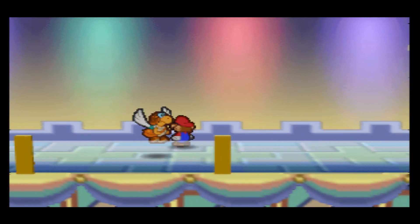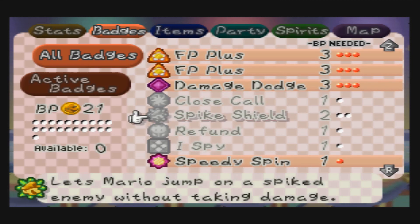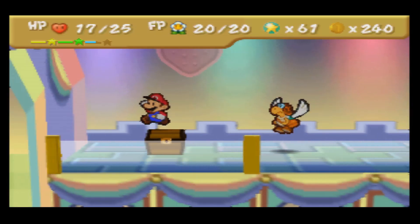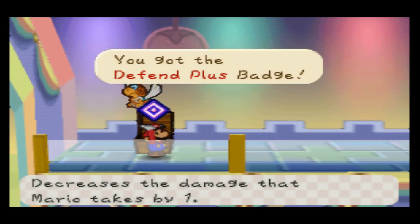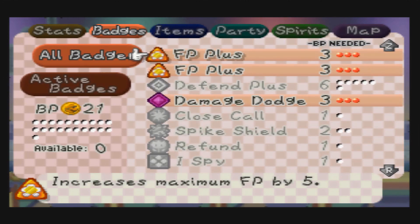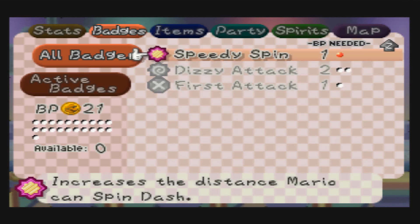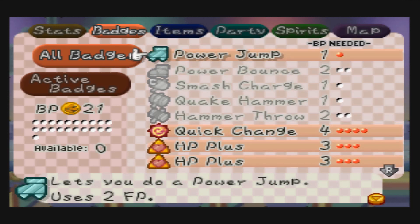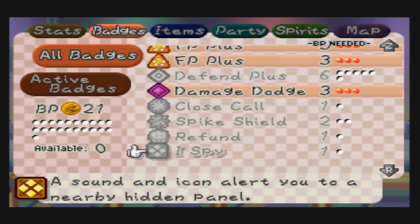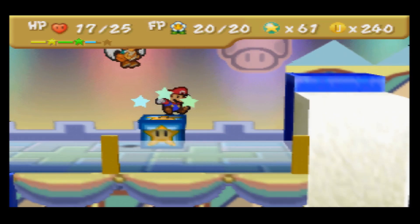Let me check what badges I have. I'm probably going to increase my flower power and take one of the FP plus badges off. We've got the Defend Plus badge, which is actually a really good badge to have — but it costs six badge points. There's also a badge that prevents you from taking first damage; I don't remember exactly what it is, but if I find it I'll put it on.